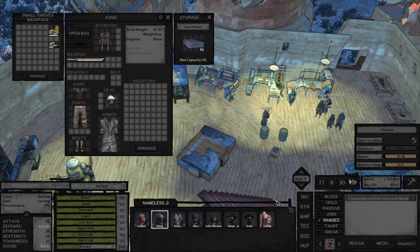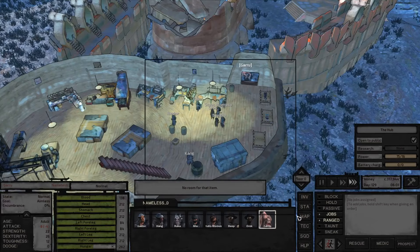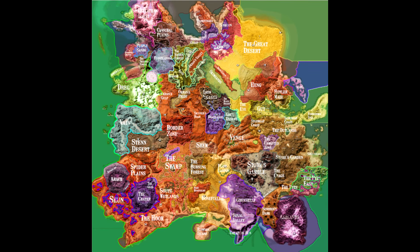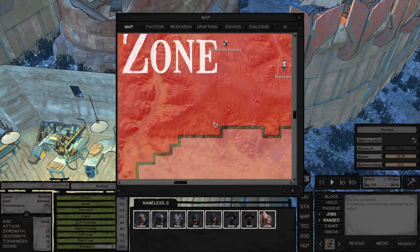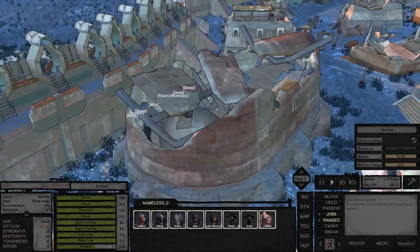Next, biomes. Every area on the map has its own biome — some variety of arid, green or swamp. Green biomes are the easiest to live in, as they allow you to grow cotton, hemp, wheat and green fruit with full effectiveness, giving you not only a fabric industry but also fantastic food production.